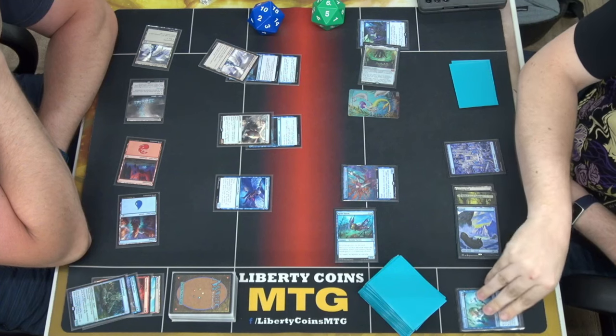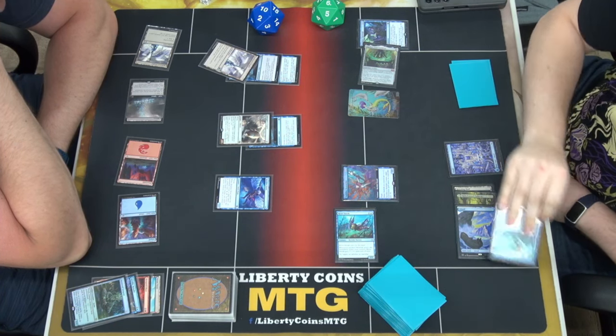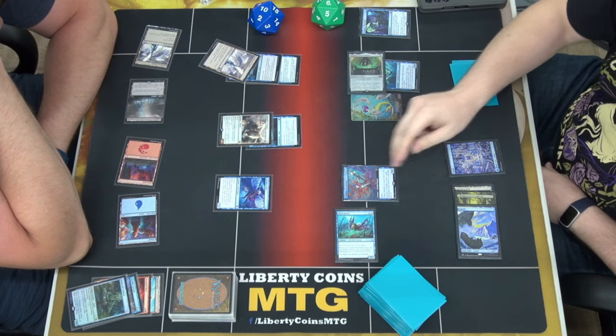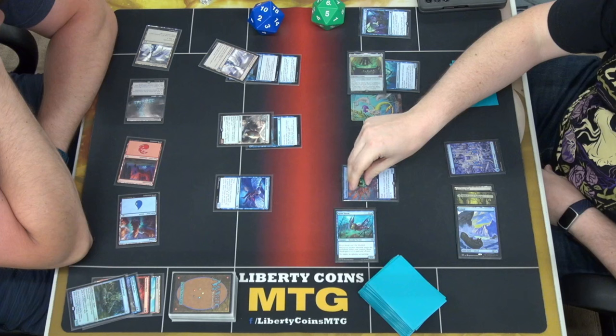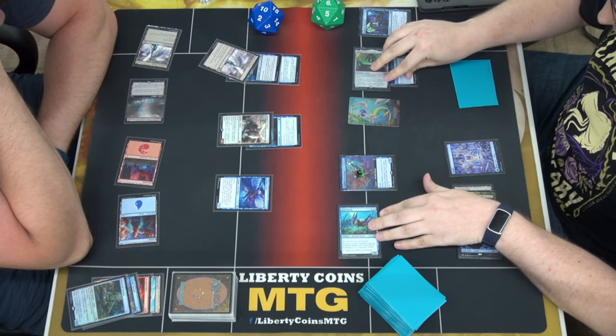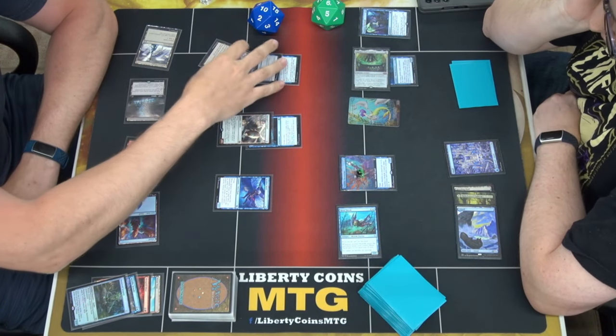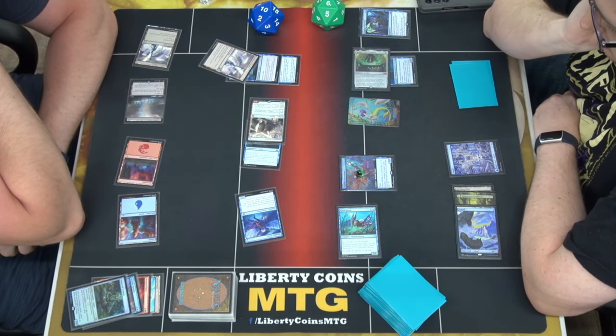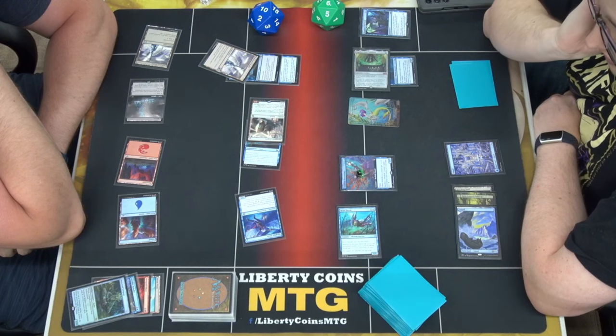I'm going to tap. Enchantment — now that that's resolved. I'm going to exile this under Agatha's and put a 1/1 counter on my creature. I have one thing. So luckily the blue mana worked out for me. I'm going to move to combat and swing six in the air. There it is.